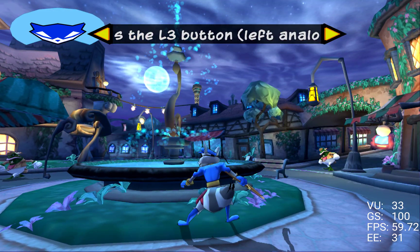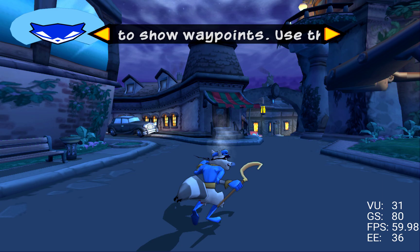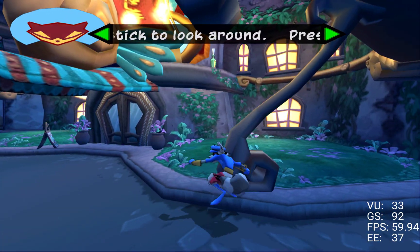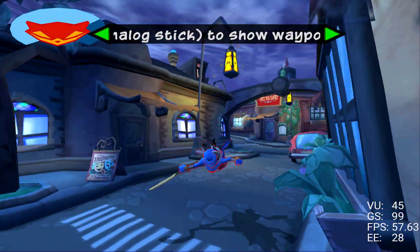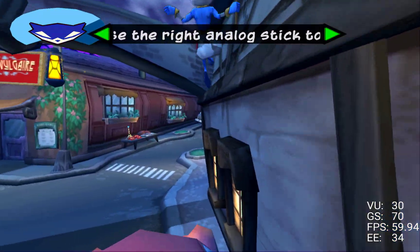Sly, if you click the L3 button — press the left analog stick — I'll beam some virtual markers into your feedback. They'll help you find your way around. If no markers are in view, use the right analog stick to move the camera and look around for them. Remember, the view is always better from the rooftops.